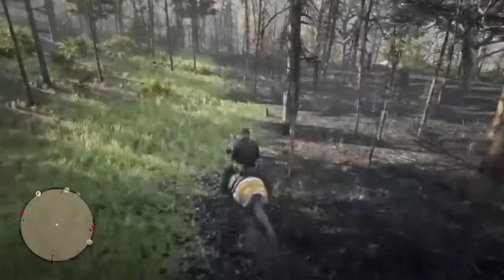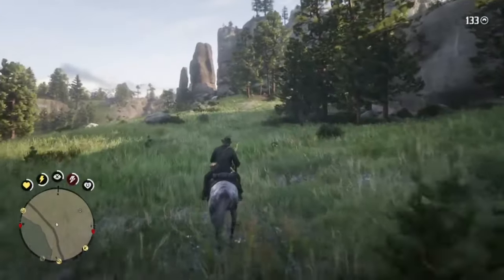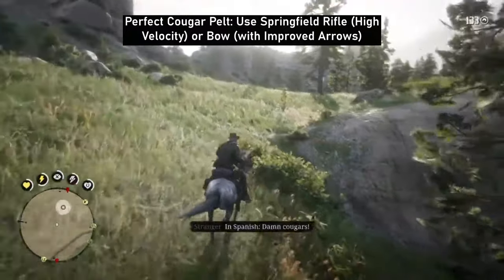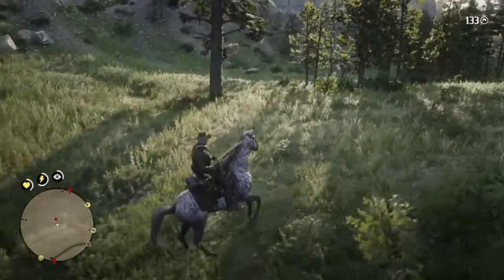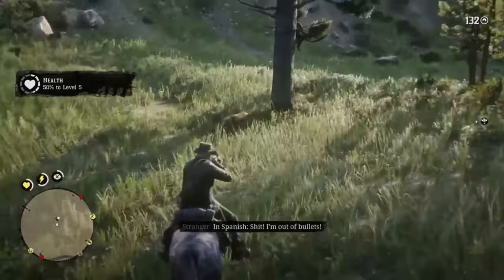Whilst we're near Horseshoe Overlook I want to show you a really easy way of getting a quick cougar pelt. Its location is found if you travel out of camp towards the river and go right — it's on the other side of the burnt forest. Using the Springfield rifle I found it easy to get a headshot on the cougar, save the man who was being attacked, and you've got a guaranteed 3-star cougar pelt. This event only happens once, so if you've done it already you won't get it to spawn again.